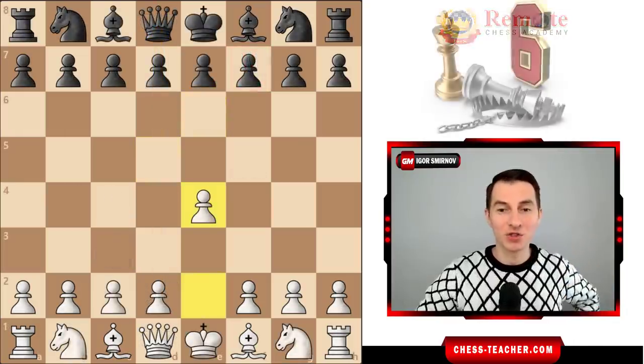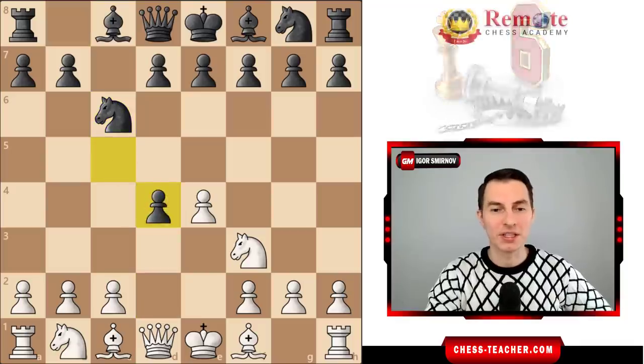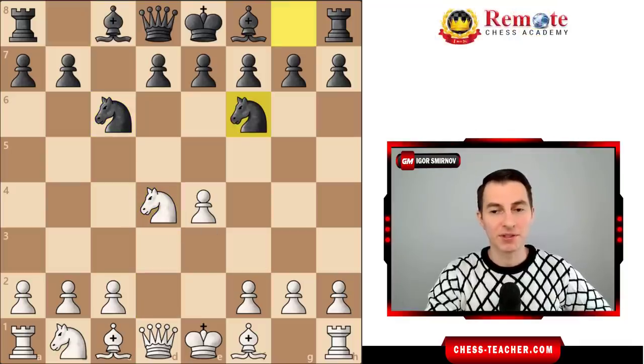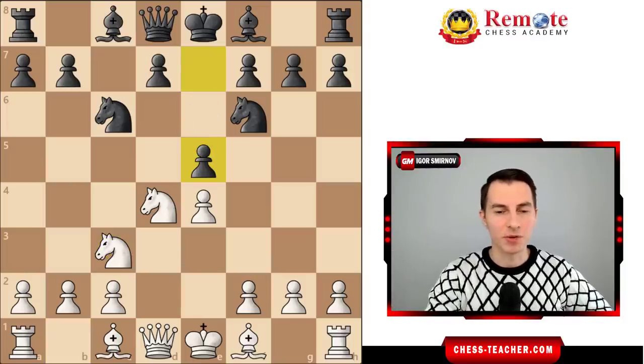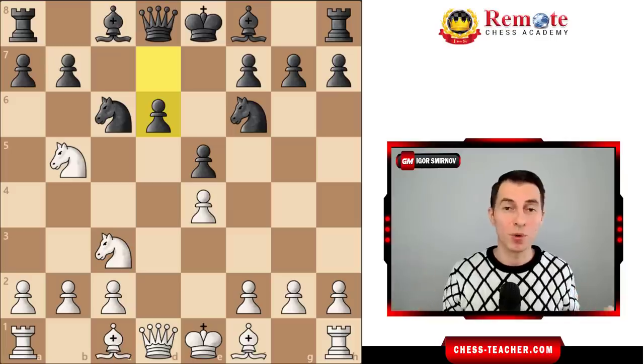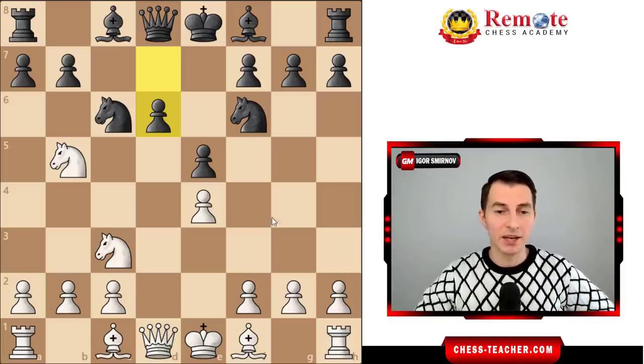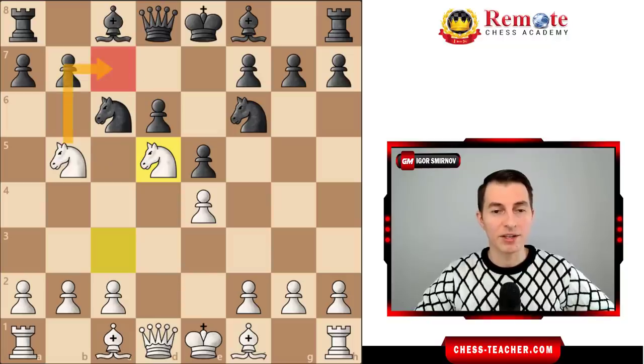Here comes the final checkmating trap for today, which works in the classical variation of the Sicilian defense. After Nf6 attacking your pawn, you defend it. After Nb5 and pawn d6 — a very common Sicilian variation that lots of top players have played — you can go knight d5. Now both your knights are threatening knight to c7, forking the king and the rook, so black has to trade.